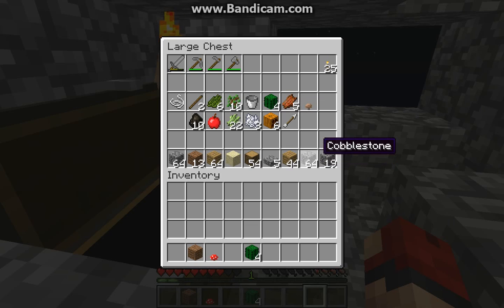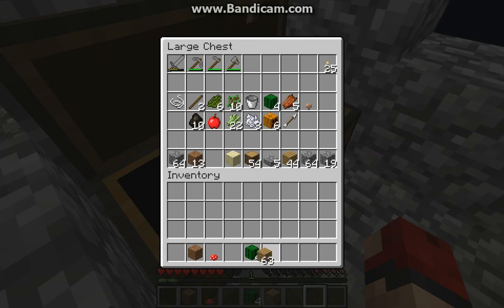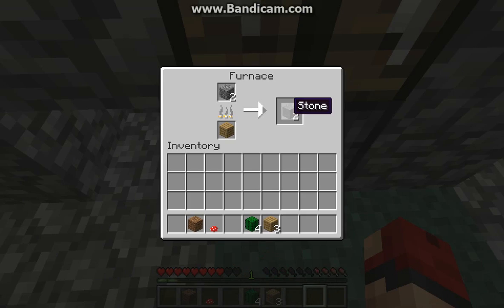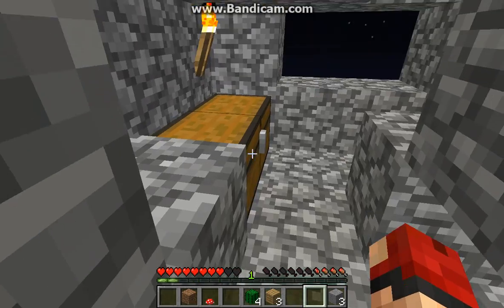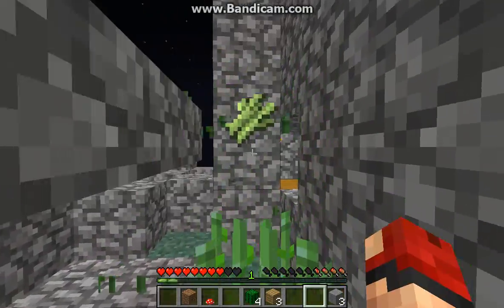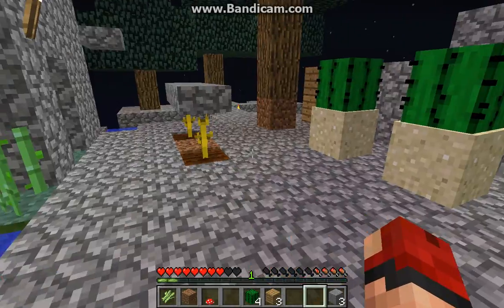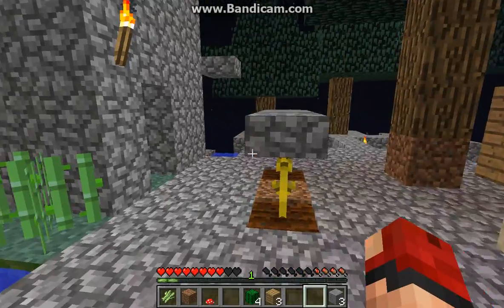That's one of the mission things you're supposed to do — the people who made this map gave a short rundown of some things you're supposed to do, like build a cobblestone generator, expand the island, and all that stuff. One of the things I wanted to do was get ten cactus green dye, because that's one of the things on that list.